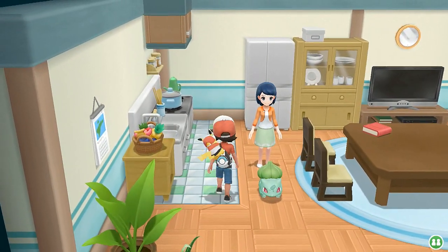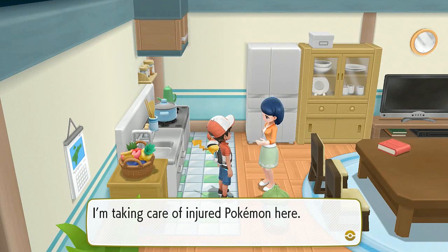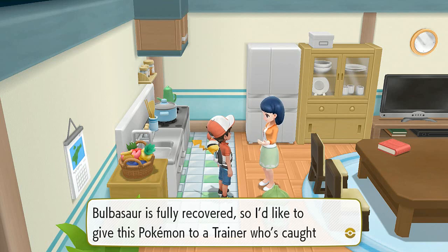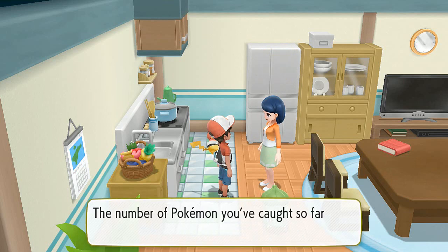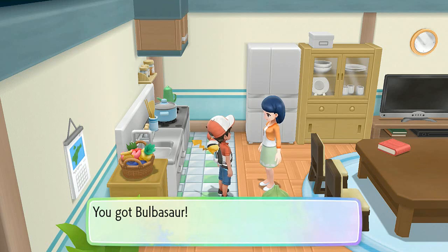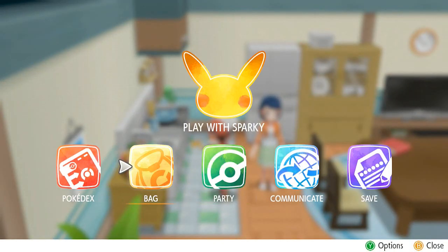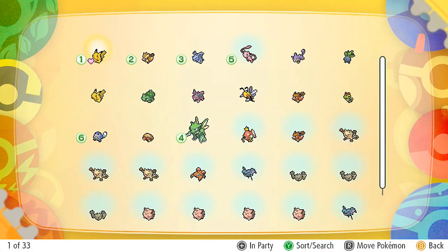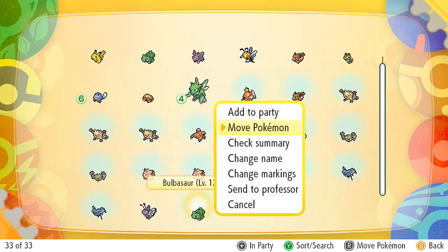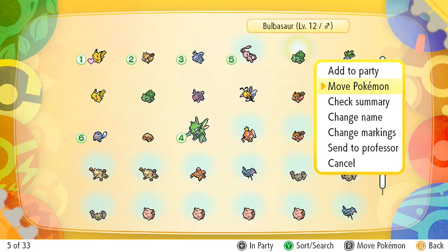Oh look, it's Bulbasaur! As many of you know, in Pokemon Yellow if you talk to this lady she gives you a Bulbasaur. She says she's taking care of injured Pokemon and Bulbasaur is fully recovered. She checks - 'The number of Pokemon you've caught is 63, incredible! Would you take care of this Bulbasaur?' Sure, why not! Let's take a look at Bulbasaur - it's at level 12 and I should put it in the party.